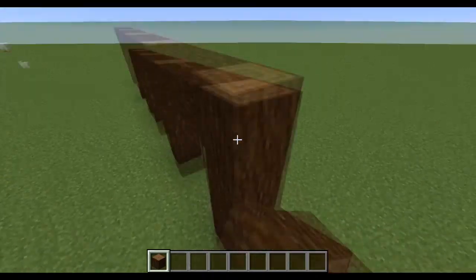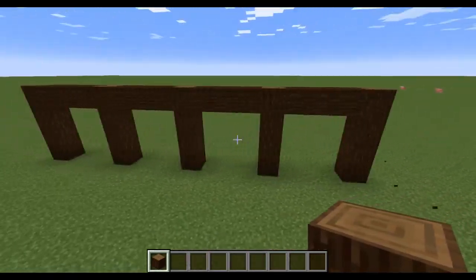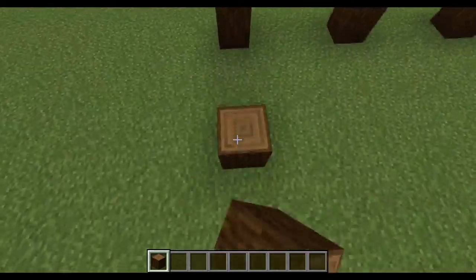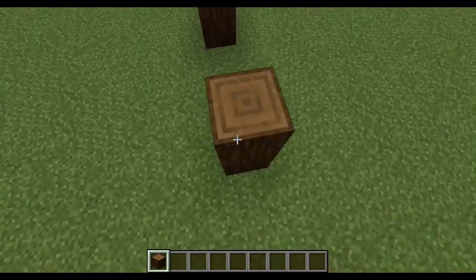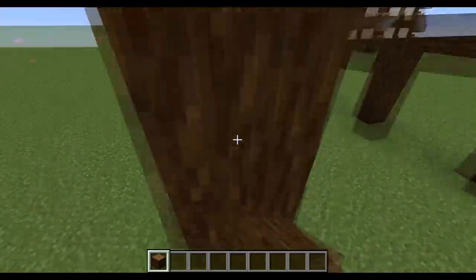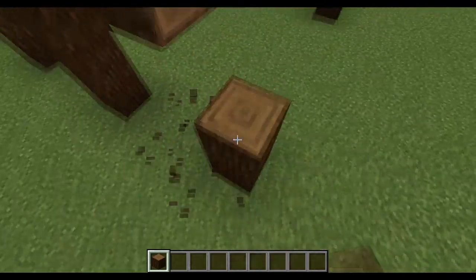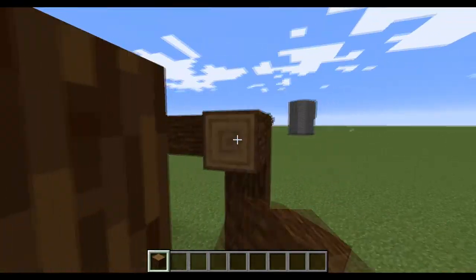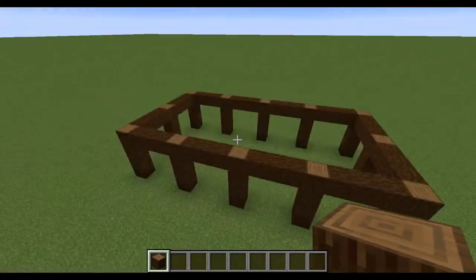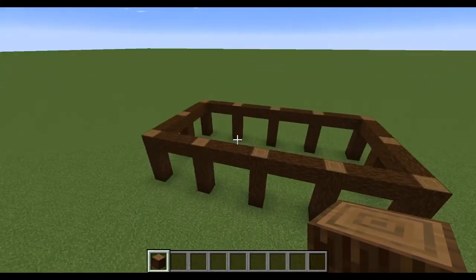We'll do that one more time. We're only going to have two archways on this side, and then we are just going to copy and paste — it is going to be a rectangular building, nothing too crazy. So four up, three over — you can make it longer, you can make it wider, but this is the style I enjoy.